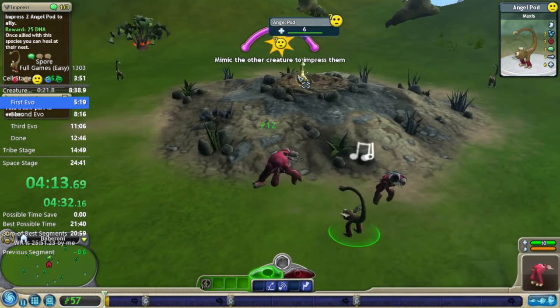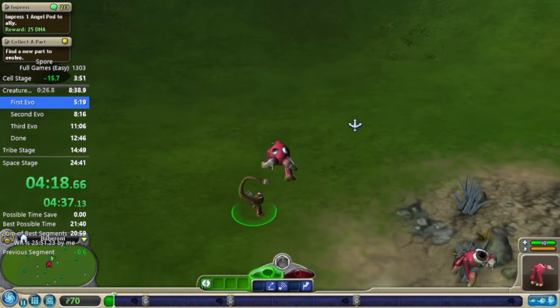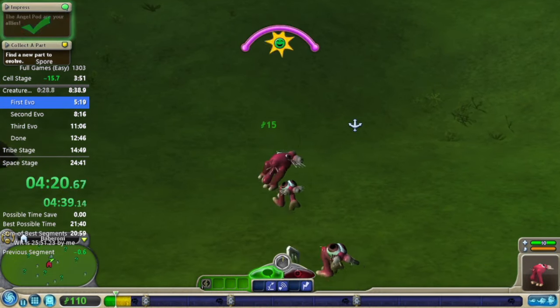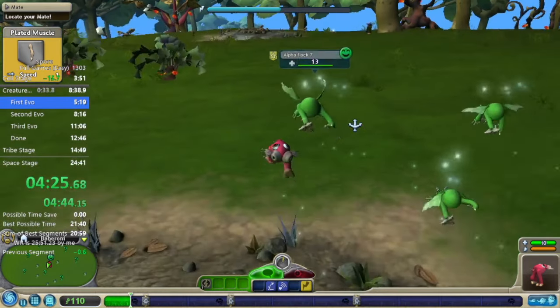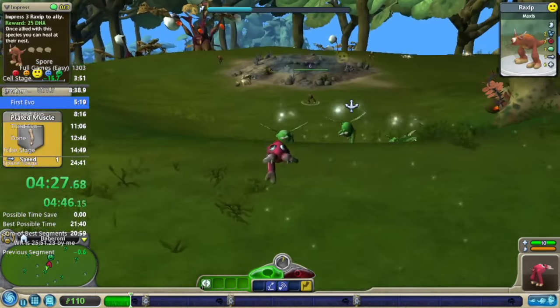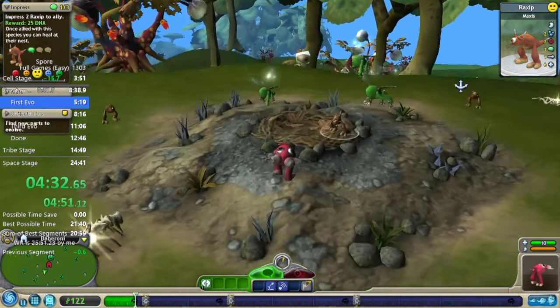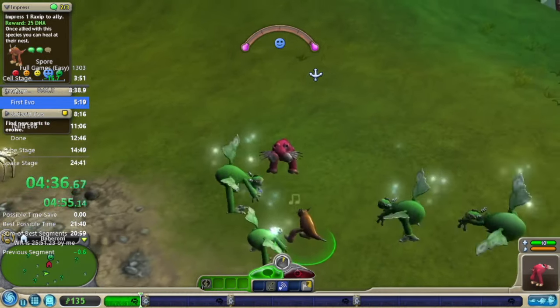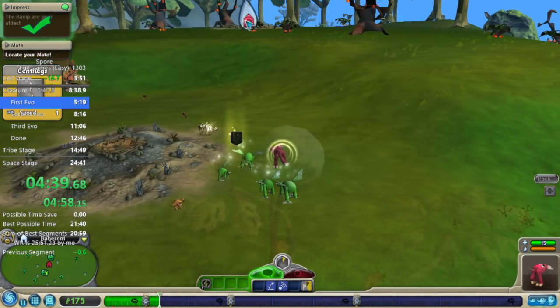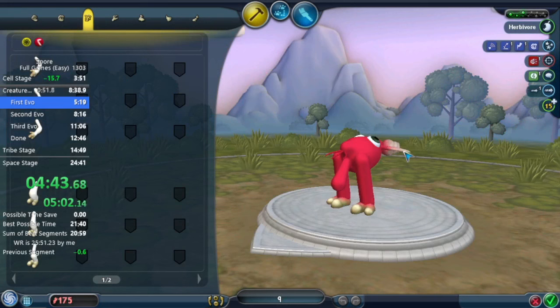The idea behind the New Game Plus category: the rules have recently changed to allow terrain editing. You can go to a space save, go to a planet you can play on, and edit the terrain. What that does is it really screws up tribal stage and civ stage — you skip like half of civ stage and most of tribal stage. But the terrain is going to look very weird in creature stage, and that's intentional.